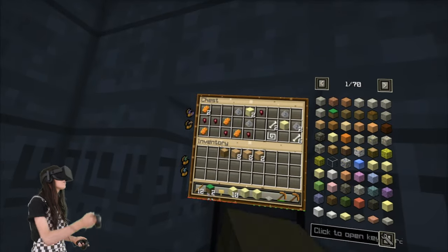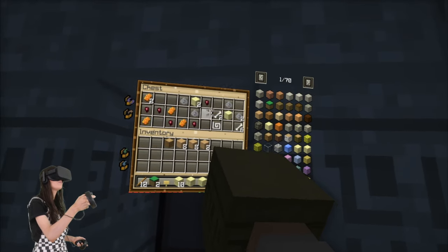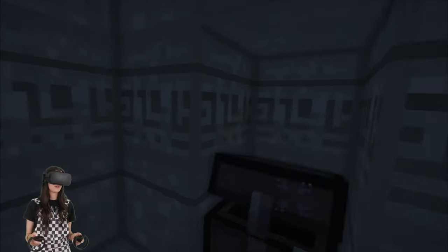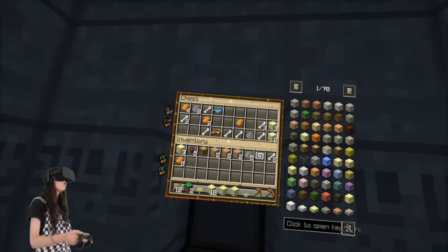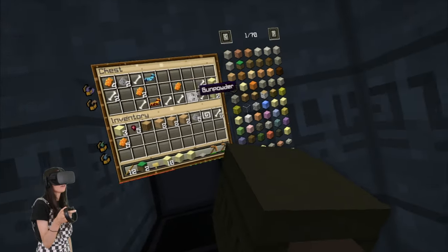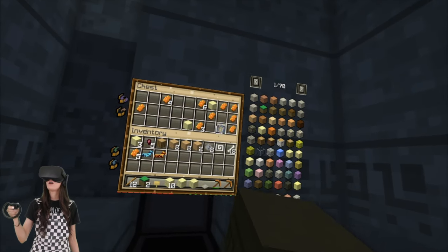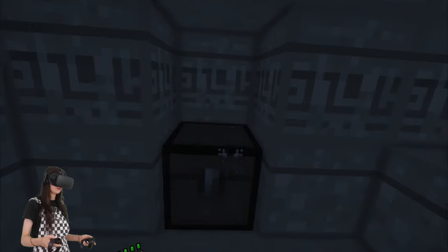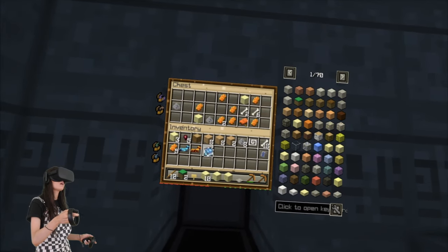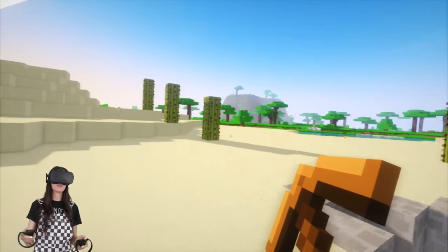So what's in this one? We have some rotten flesh, spider eyes, gunpowder, string, bones, and sand. That's kind of lame, but I'll take it. Now in this one, we have diamond horse armor and gold horse armor, and then more of the same boring stuff. Then we have more boring stuff, but what's this? A blue rune — I don't know what that's for, but I will take it. And then in this one, an enchantment book for flame. I think we found some pretty cool stuff. I want to grab some of these cactuses while I'm over here.